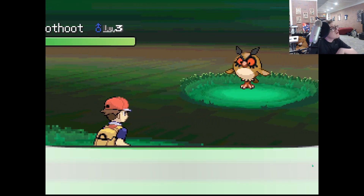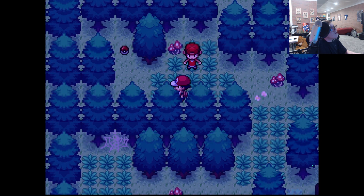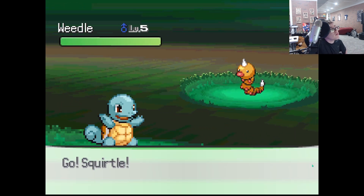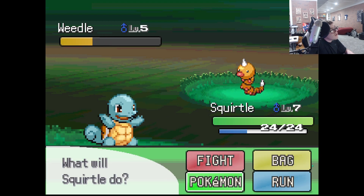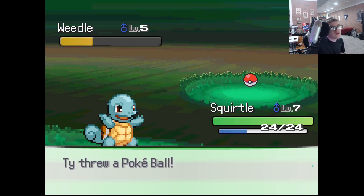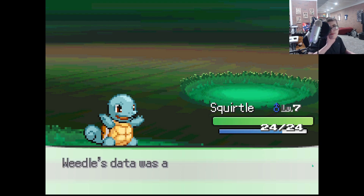Okay, encounter then. Another Hoothoot fusion — nah, we're not gonna fight it. I guess that's not a trainer, they just walk around. Ooh, Weedle! A Beedrill fusion — he probably looks sick. It's a Pokeball! This is awesome, I'm loving this game already. Nice — Weedle caught! What cool Pokemon could Weedle fuse with?